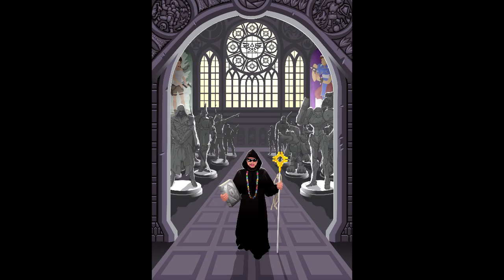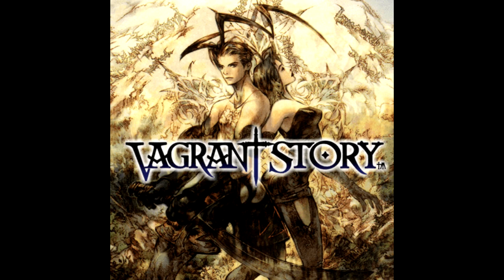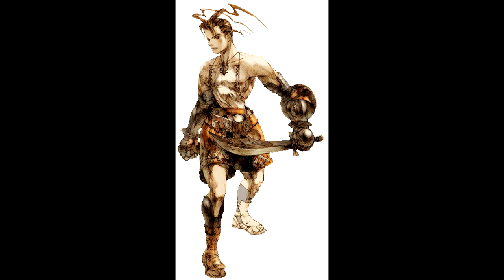Good evening, ladies and gentlemen. My name is Mildre, and I'll be your gaming monk for the evening. Welcome to the first of a hopefully recurring series called Characters with Character, where I take a character from a certain medium — like video games, television, manga, and so on — and adapt them into a character sheet for a role-playing game. For our first entry, we'll be delving into the lead character of the PS1 hidden gem: Ashley Riot, risk breaker for the Valencia Knights of the Peace.